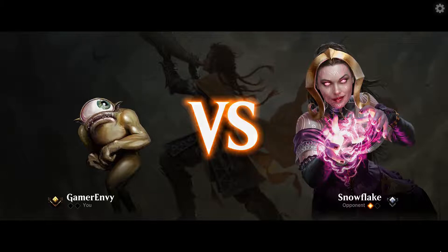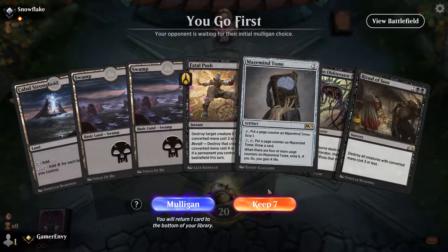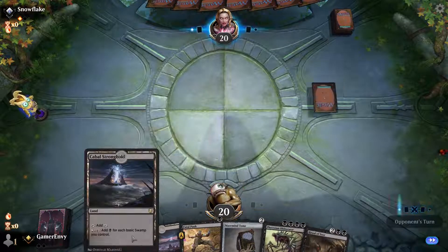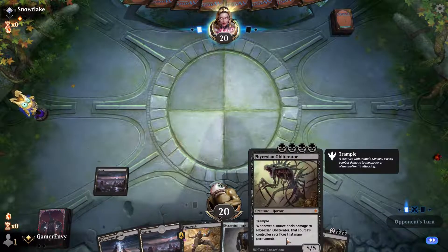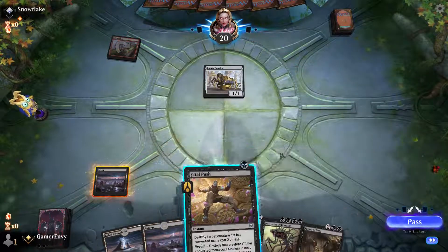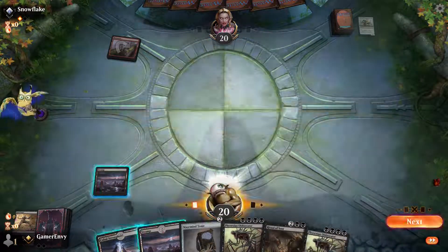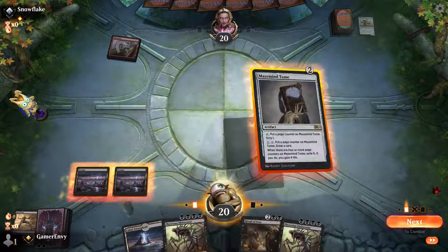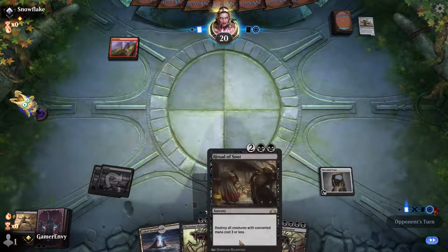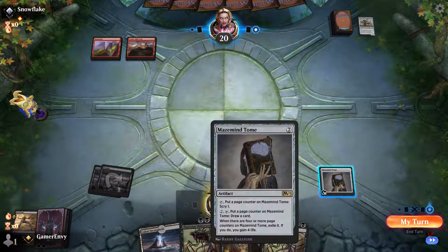I want to go on the play. This hand is actually just fantastic, honestly — really solid. Unfortunately this is not a black land, so I can't play Phyrexian Obliterator on turn 4 unless I ramp into it. But if he starts off with his thing again, that is going away — we're not starting that game again. So I'll go with Maze Mind Tome this turn. We do have Ritual Soot which will destroy all these creatures anyway. I am definitely going to Scry.